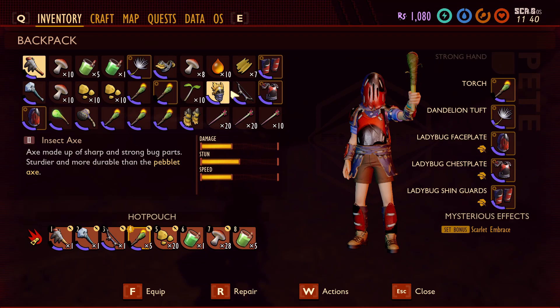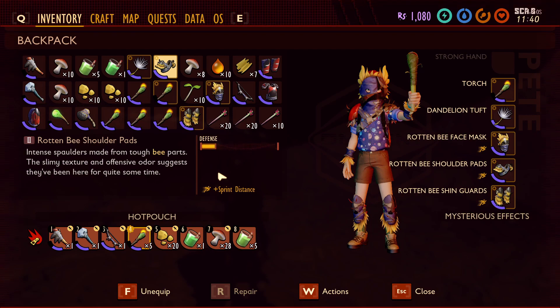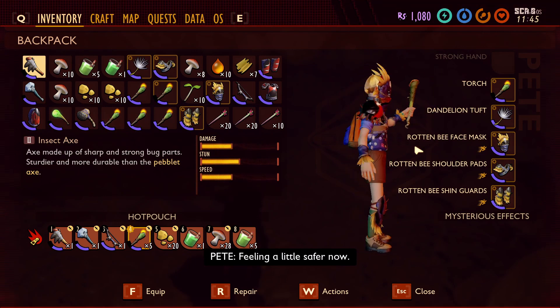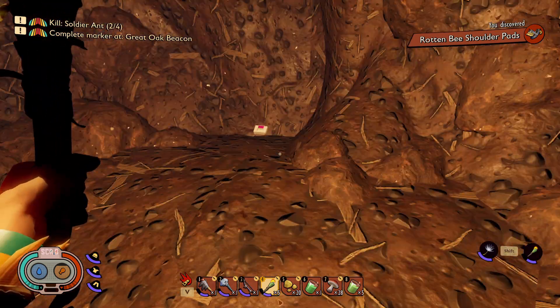So what does the bee armor do? Well, the full set bonus is sprint distance — so we can run not faster, but I think we can sprint further. Intense spalders made from tough bee parts. I wonder what parts of the bee it's made of. Maybe the butt, the slimy texture — oh no, it's the eyes and offensive odor. The butt suggests they've been here for quite some time. So we got the bee butt armor! Oh, that's fantastic. And look how stupid we look — it looks like blueberry armor. How is that bee? I'm a little confused. That's pretty cool.